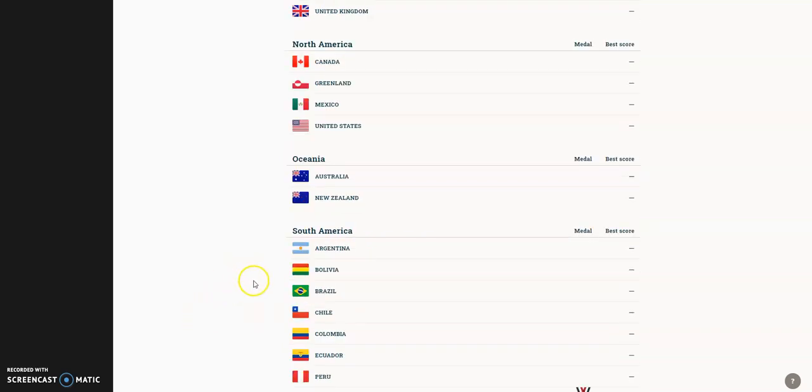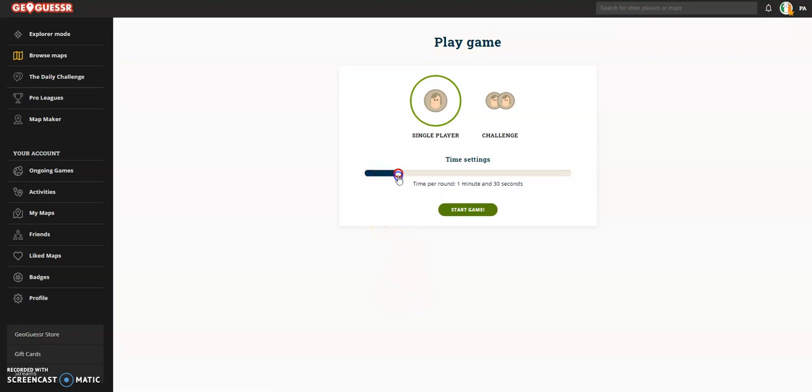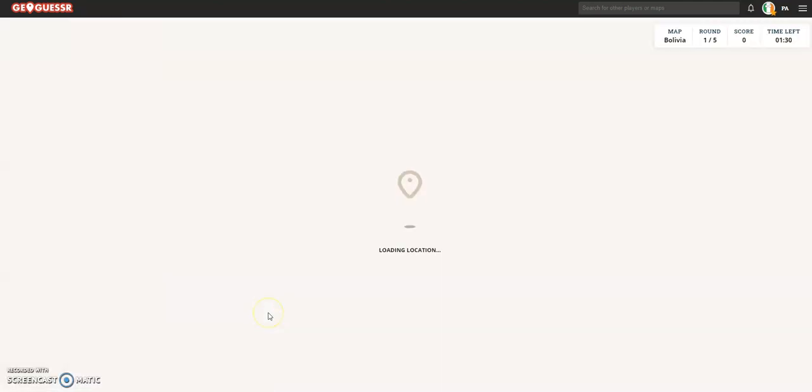The very first country I would like to do is Bolivia. Why Bolivia? I've been to Bolivia — I think I was there for maybe one month during my time in South America, and it does have a special place in my heart. I haven't actually played this map before. So in terms of the rules, I'm going to give myself a 1 minute and 30 second timer for each country. Difficulty 2, which basically means you can move around, zoom, do anything you want except Google. So I've talked enough for a minute — let's get into Bolivia.